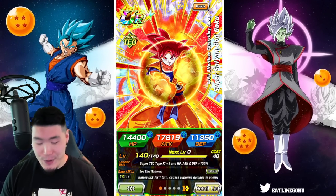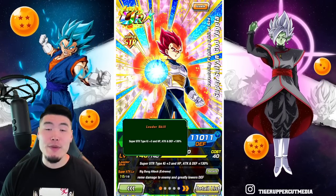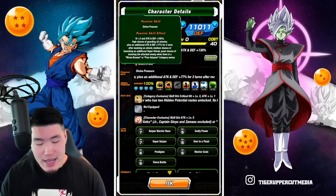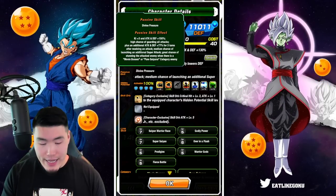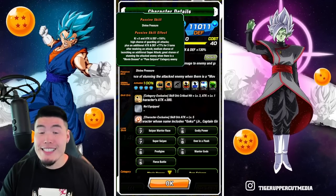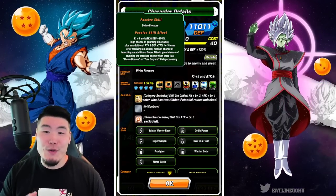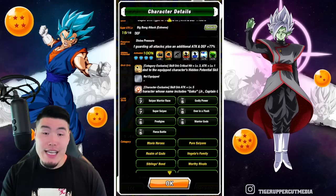Moving on to the Super Saiyan God Vegeta: his leader skill is Super STR types, Ki plus 3, HP, Attack, and Defense plus 130%. His Super Attack greatly raises Attack — and this can be stacked infinitely — causes Supreme Damage, and greatly lowers the enemy's Defense. His passive is Ki plus 3, Attack and Defense plus 150%, a high chance (50%) of guarding all attacks, plus an additional Attack and Defense plus 77% for three turns after receiving an attack, a medium chance of launching an additional Super Attack, and a great chance of stunning the attacked enemy when there is a Movie Bosses or Pure Saiyans category enemy. His links and skill orbs are pretty similar to the Super Saiyan God Goku.